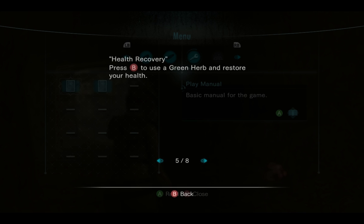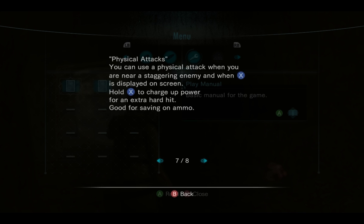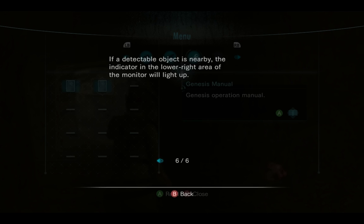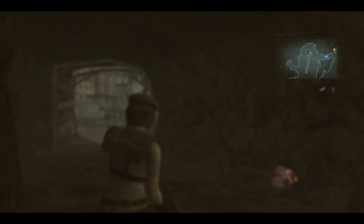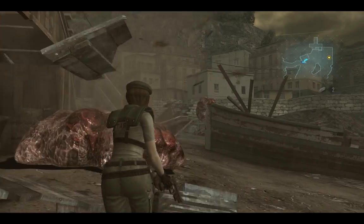Some controls — off evade. Physical attacks: hold X to charge up. You can use physical attacks when you're near a staggering enemy. Alright, I think I'm good.